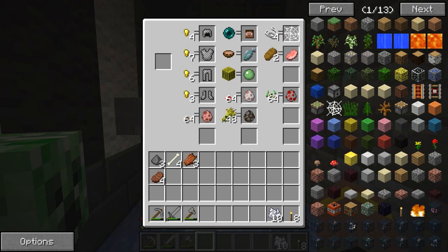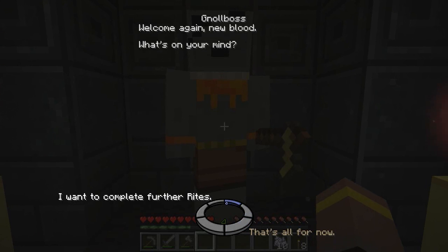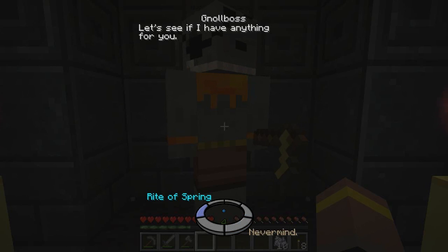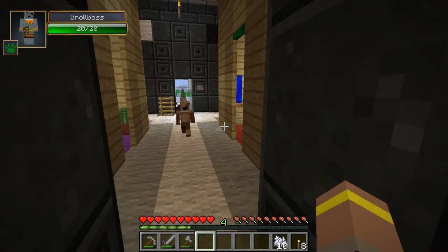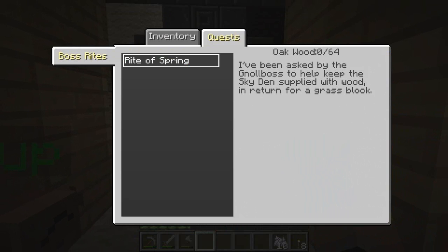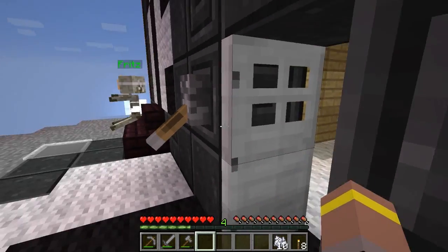Let's see what the Null Boss actually wants next. 'Welcome again, new blood. I want to complete further rights.' Rights of Spring: 'The soil up here is barren. Our herbalist can get you more, but without grass, farming is a wasted effort. We have grass here we can offer you, but in exchange you'll have to help shore up some resources. Bring us logs for raw materials and I'll give you the grass you need.' So I've been asked by the Null Boss to help keep the Skyden supplied with wood in return for a grass block. We need to give him loads of wood.